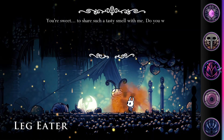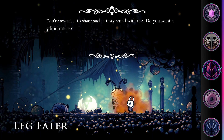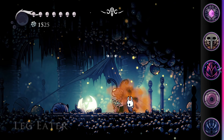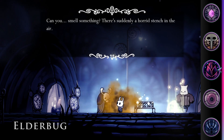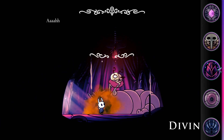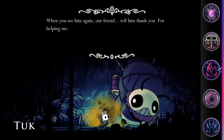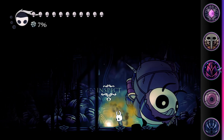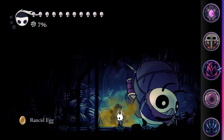Other than that, the best use for this is getting a 20% discount from Leg Eater — just walk up to him with the charm equipped and he'll slash his prices. There is also extra dialogue available from Elderbug, White Lady, Relic Seeker Lemm, Dung Defender, Tuk, and the Divine when wearing the charm. And Tuk will even give you a free rancid egg. One more bit of trivia: when in the Pleasure House kitchen, the flies there will be attracted to you.